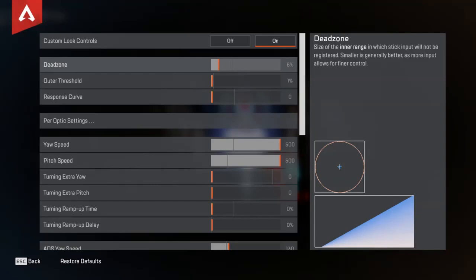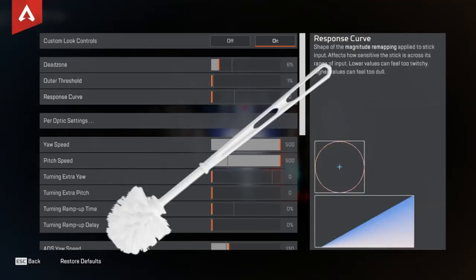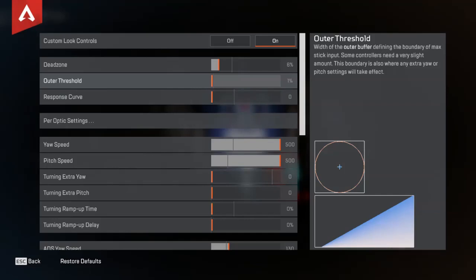I have it around 6%. Some people don't mind it less; some people will need it to be a little bit more. If you need it more, you probably need a new controller, or you need to clean your controller. Outer threshold, you just set that as low as you can — it's 1% for me.